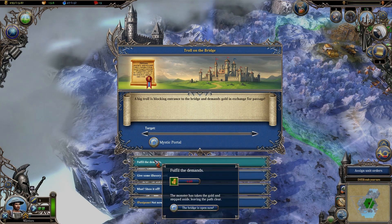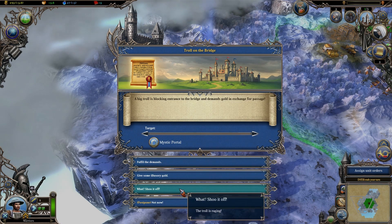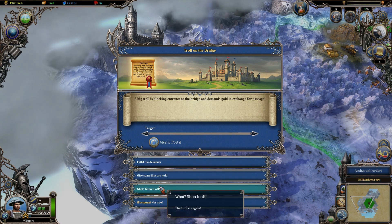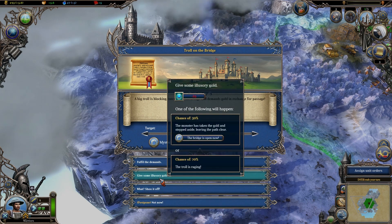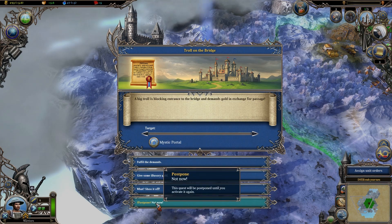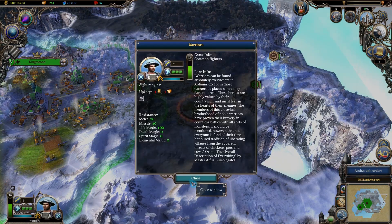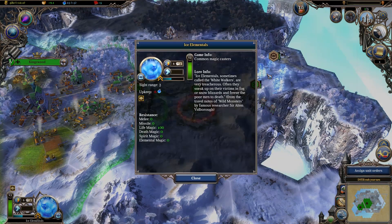Often, I find that a scripted story can detract from the fun of playing a 4X title, but Warlock 2 handles it very well. Some of the events include defending the capital from a pair of two-headed dragons, or a wizard bombarding you with powerful, world-changing spells every few turns. These events can be handled in several different ways, meaning that you aren't pushed into one specific playstyle.